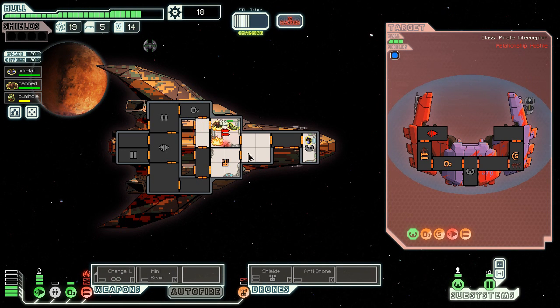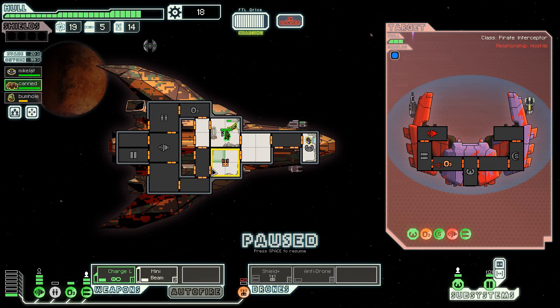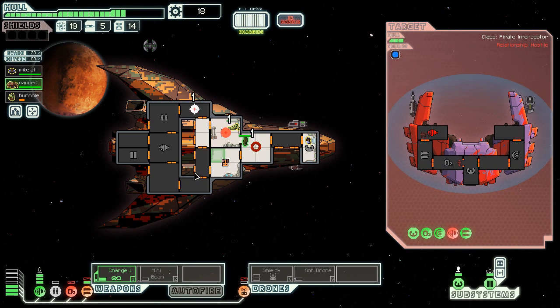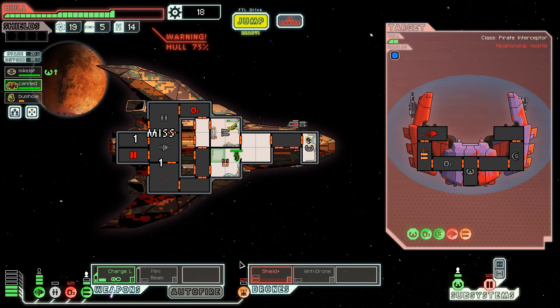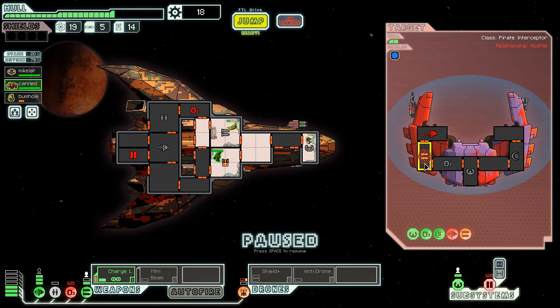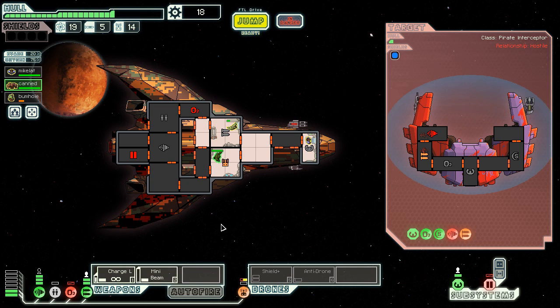There goes weapons. It's, once again, got all the problems of the stealth ship — you just get fucked. He's repairing basically everything. There's not much I can do here. Thank you for repairing that, because now it's utterly useless. Let's see if I can hit his weapons. My O2 was hit but that's okay. I'm wondering if I should jump away — I got another shot. I'll stick with this for now.